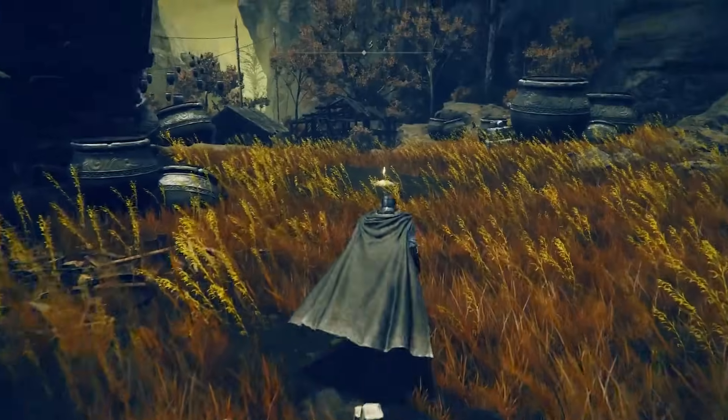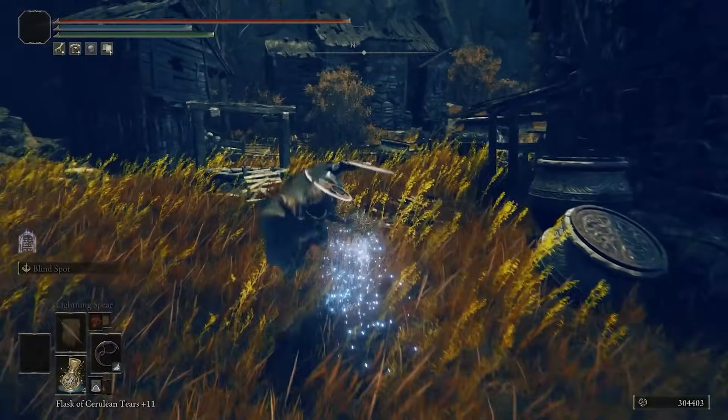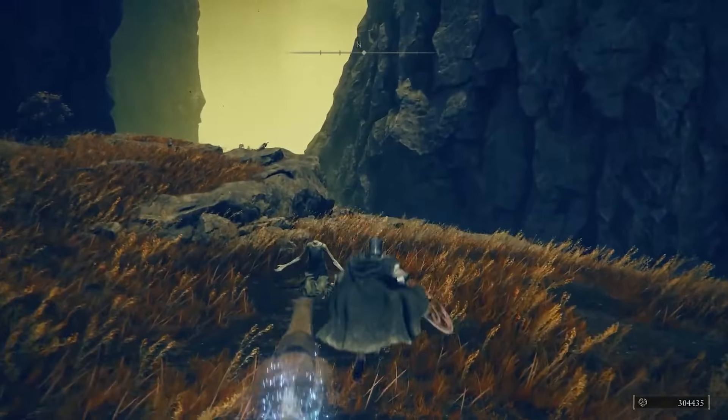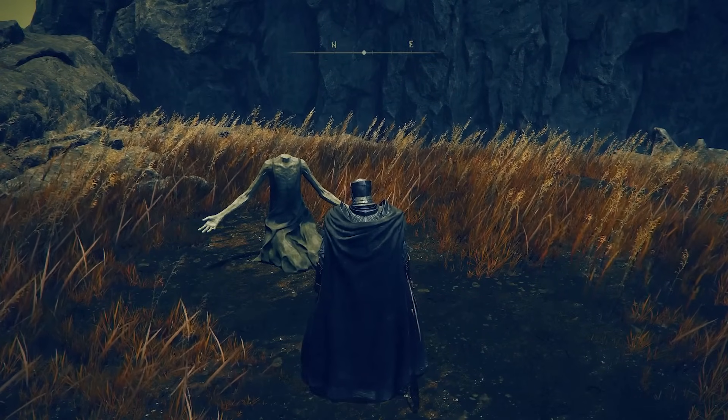Once coming out of the well in Bonney Village, grab the site of Grace and head northeast. Cross over the ditch running through the town, and then ride north. Just a little ways across the field, you'll find an abandoned statue in a certain pose, and interacting with it will give you the Oh Mother emote, which will be very important later.